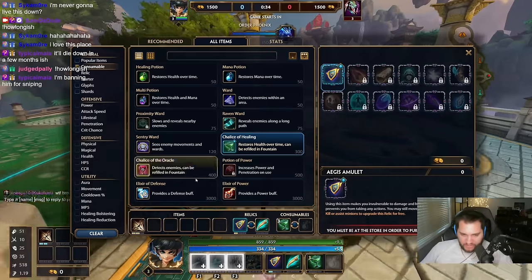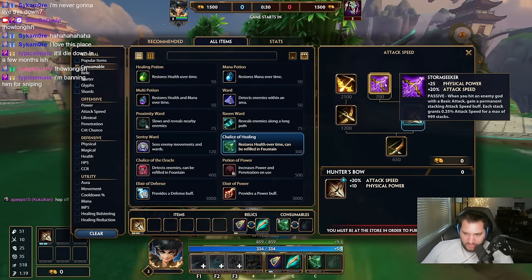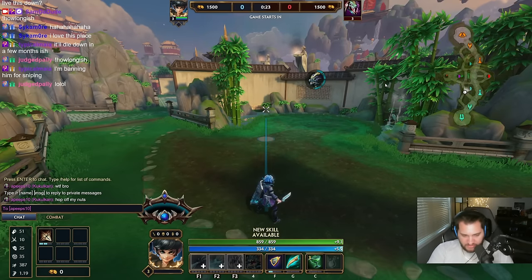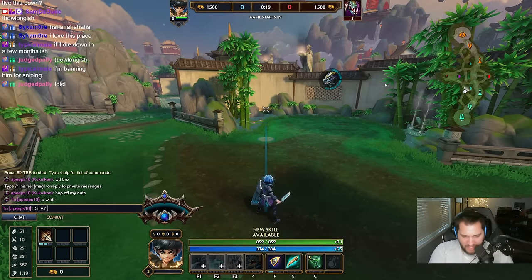So I'm gonna go full tank Charybdis with Storm Seeker, which now got buffed. Instead of giving 0.1 attack speed, it gives 0.25 attack speed. Instead of having 15 power, it is 25 power.